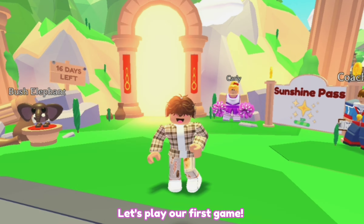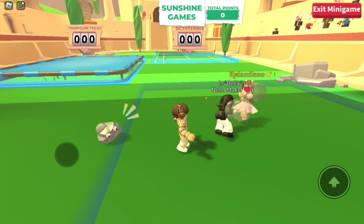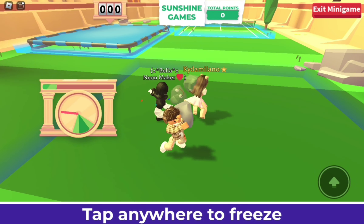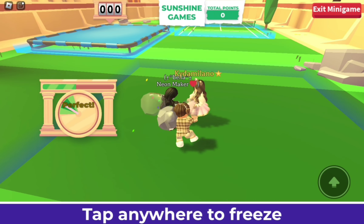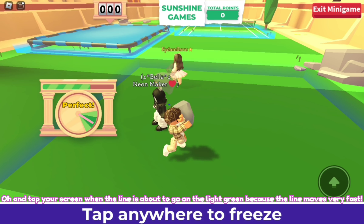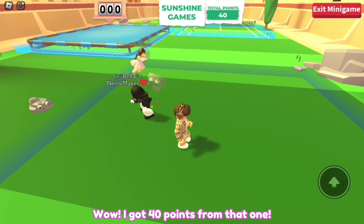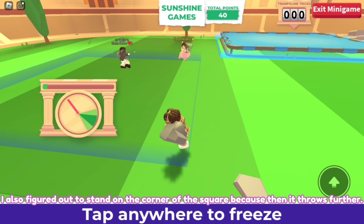Let's play our first game. I played this one with my friend Bella and Kidami Lano. I'll be playing the rock throwing game first. Tap anywhere on your screen when the red line is on the green triangle, and try to get it on the darkest green one in the middle for the maximum points. You have a lot of time on the rock throwing one so don't rush. Tap your screen when the line is about to go on the light green because the line moves very fast. I got 40 points from that one. I also figured out to stand on the corner of the square because then it throws further.